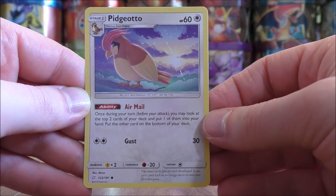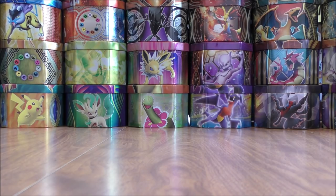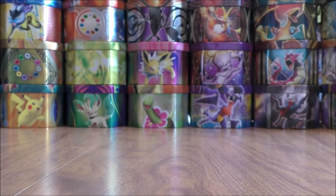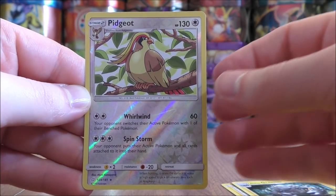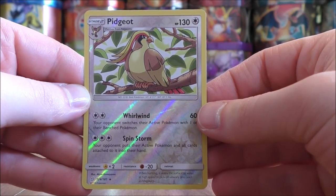But Pidgeotto does have a great ability — Air Mail. It lets you look at the top two cards of your deck and put one of them into your hand. Final pack in this 16 mini pack opening — the pack starts with Helioptile, Alolan Graveler, and the final card would be a Pidgeot. And a good way to end the opening — a rare reverse holo.